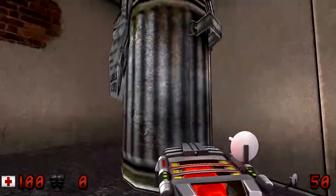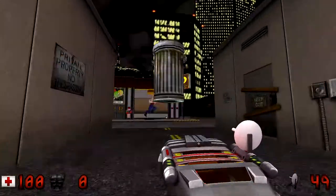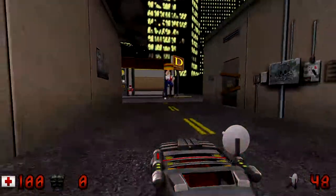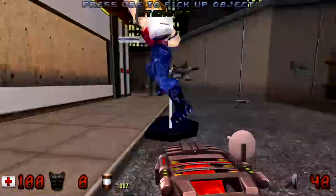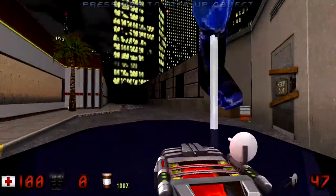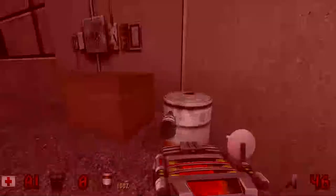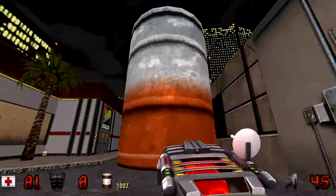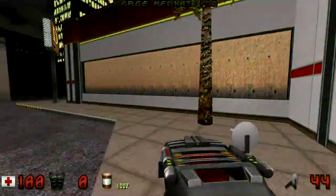Number 1: Gravity Gun. Not only does Duke Plus port a Half-Life 2 ability to Duke Nukem 3D, but also a Half-Life 2 weapon. There's a weapon setting for the microwave expander which turns it into a gravity gun. Now it can pull and hold objects and launch them, or simply shoot them, just like the gravity gun from Half-Life 2. And yes, it can kill enemies.